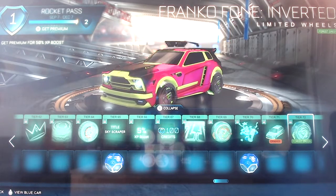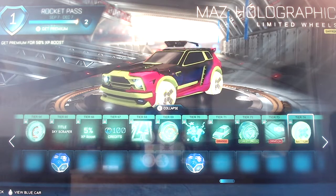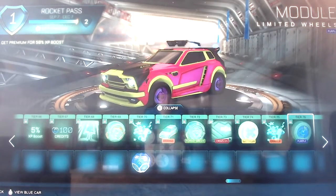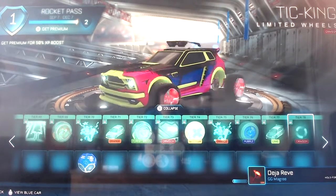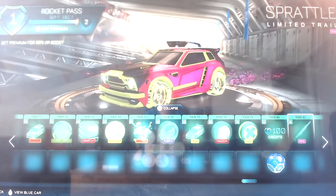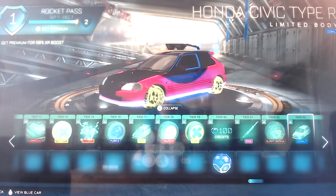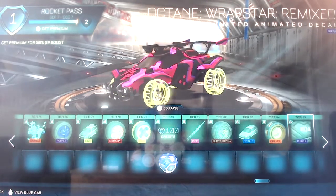Going on to some more painted items: Francophone Forest Inverted in Forest Green, Honda Civic Type R Rap Star Remixed in Crimson, Maz Holographic in Saffron, Savage Spray in Orange, Module in Purple, Honda Civic Type R LE in Lime - again that lovely glow underneath - Tick King in Crimson, Maz in Lime, 100 credits and a very rare drop. Sprattle in Pink, Francophone in Burnt Sienna, Honda Civic Type R in Cobalt - love the glow. Founder in Orange - looks amazing. Octane Rap Star Remixed in Purple.